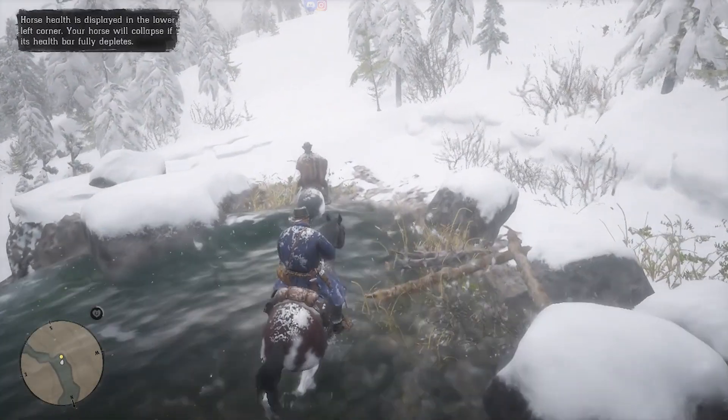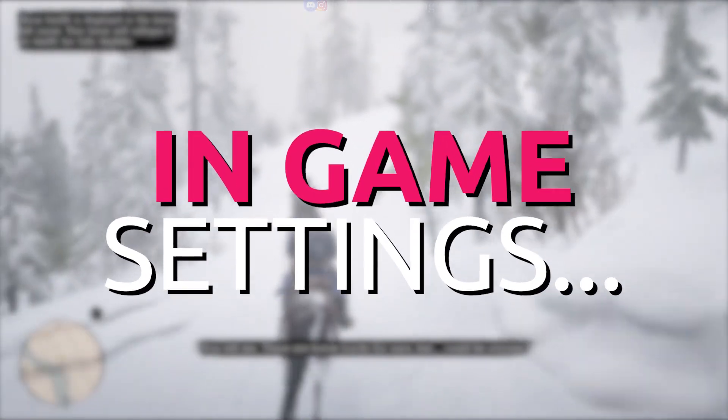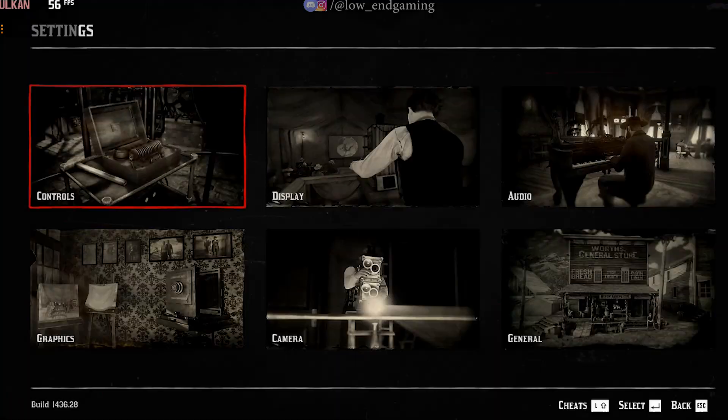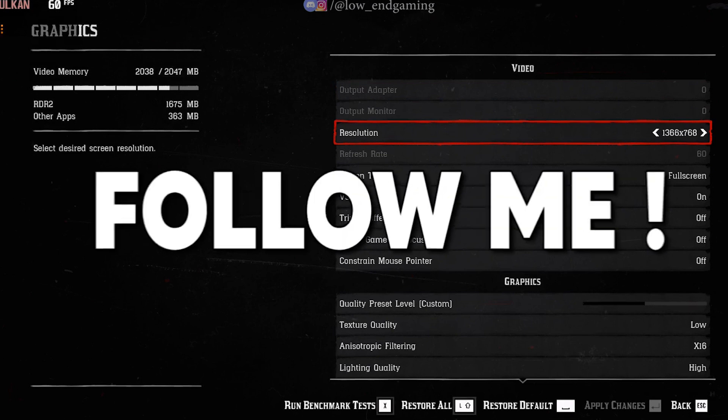All right, folks, let's get started with step 1. We'll optimize the in-game settings to boost our FPS. Open the game, click on settings, and head to the graphics section. Follow my lead.